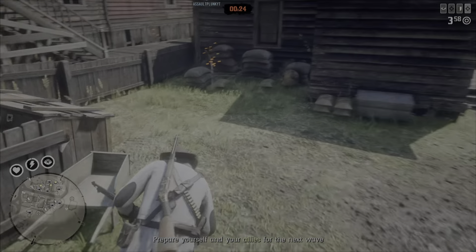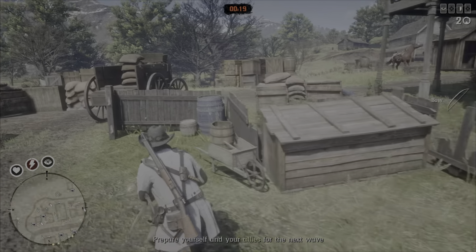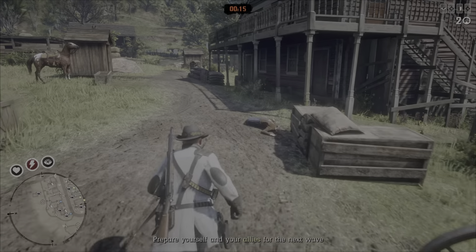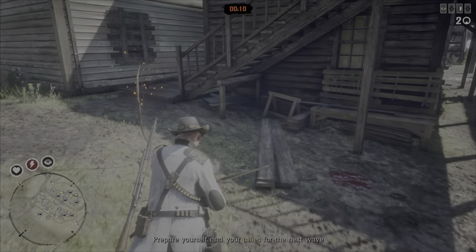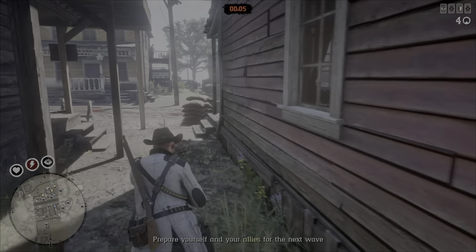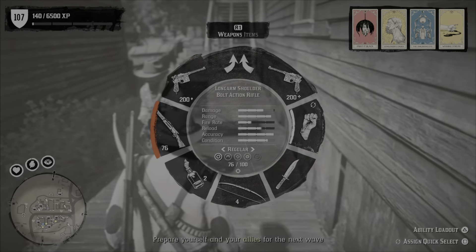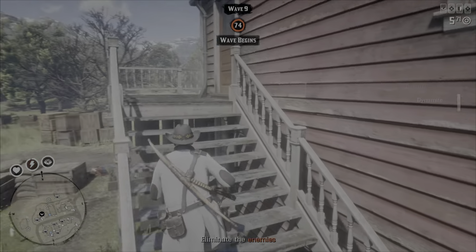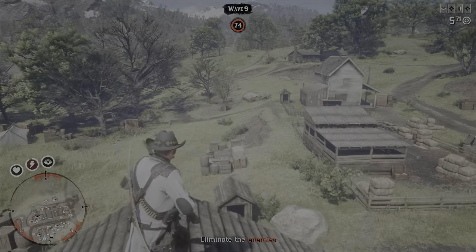Alright guys, we're back at round 9. To pick up the dynamite bows, I usually drop the Lancaster, just because it's the easiest. I can deal without it, but I like having range. You want to pick up at least two of them and grab some more dynamite. You don't really have to refill the ammo as long as you have enough. Then make your way back up to the roof again.